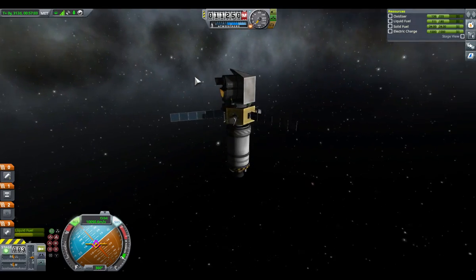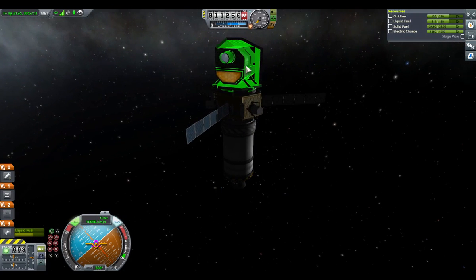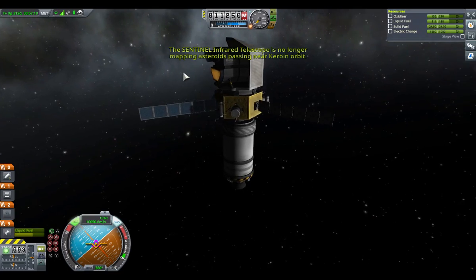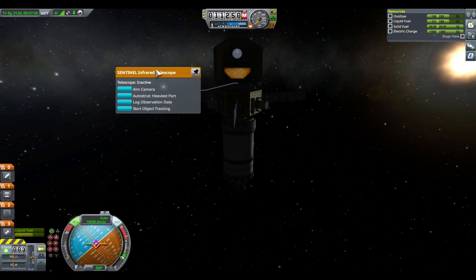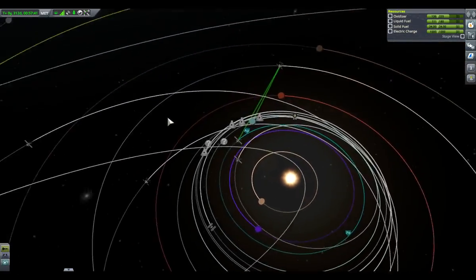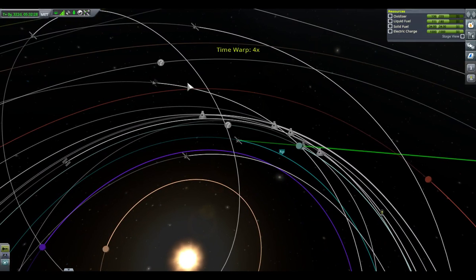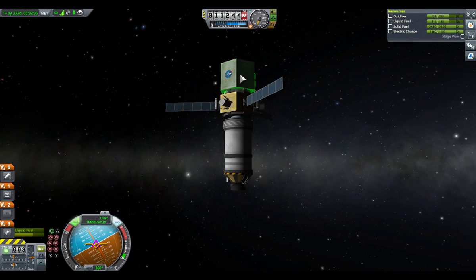Those things are stuck open now, so everything on this is completely stuck from 1.2 except for this. Now, this is the Centennial Infrared Telescope. It can be found in the science section. The telescope is inactive right now because I just stopped it. But what it does — they made it so that objects like this aren't found.